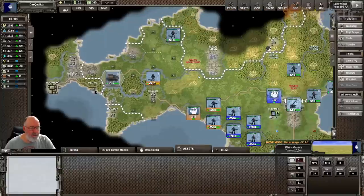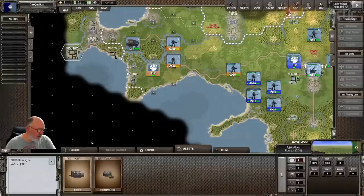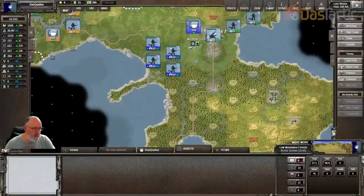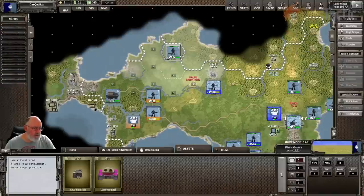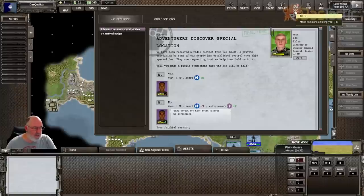Here we go — this is the little choke point. We are on the big island, actually the largest of those islands. I'm pretty sure this is that choke point we'd seen. We'll just keep these rattling forward. That's a Ririjon back through here — Ririjon city, which has a transport hub and a farm. I need to have strong support on that particular location. We've just picked up this one over here as well, which has basically just come and joined us. Adventurous discover special location — we've received a contact from Hex 1331. A private expedition by some of our people has established control over this special hex, requesting that we help them hold onto it. Yes, of course we will.